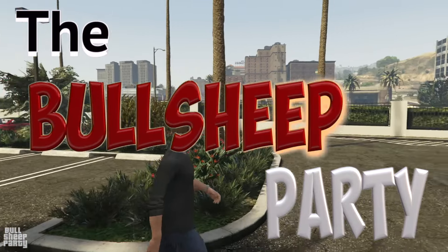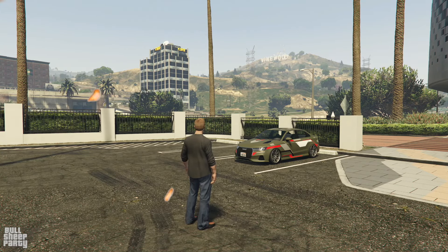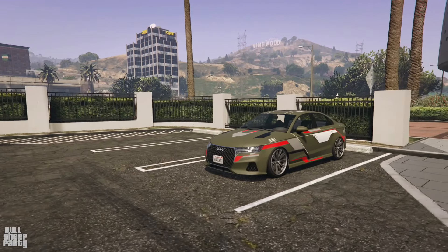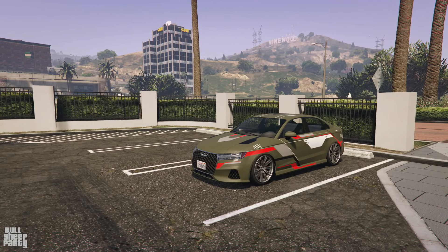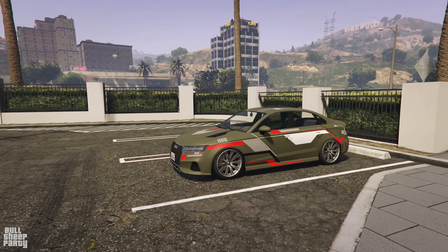Hey everybody and welcome to the bullshit party. In this one let's take a close look at the new podium vehicle, the Tailgater S. We'll look at its exterior, its interior, the way it customizes in Los Santos Customs — actually the Los Santos Car Meet, but that's a story for a later part of the video — and ultimately I'm going to be telling you if this vehicle is worth it or not.